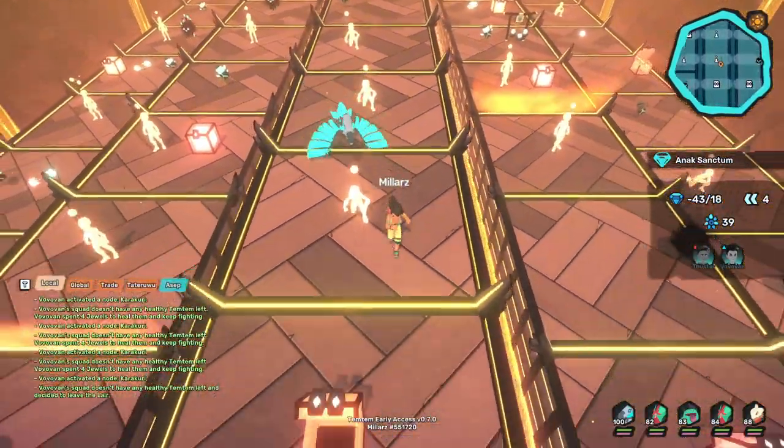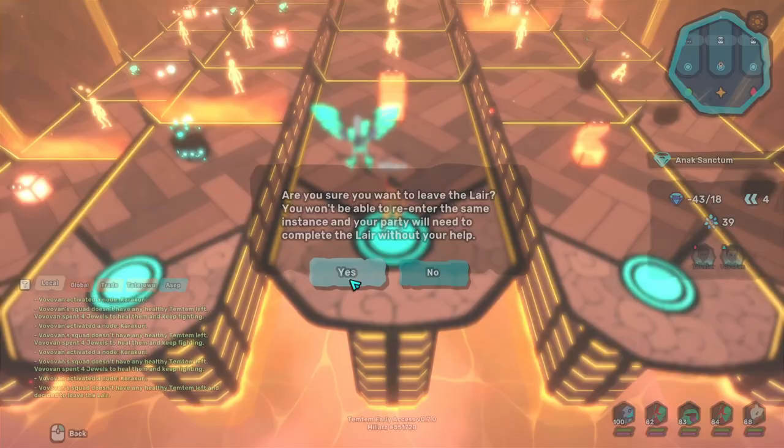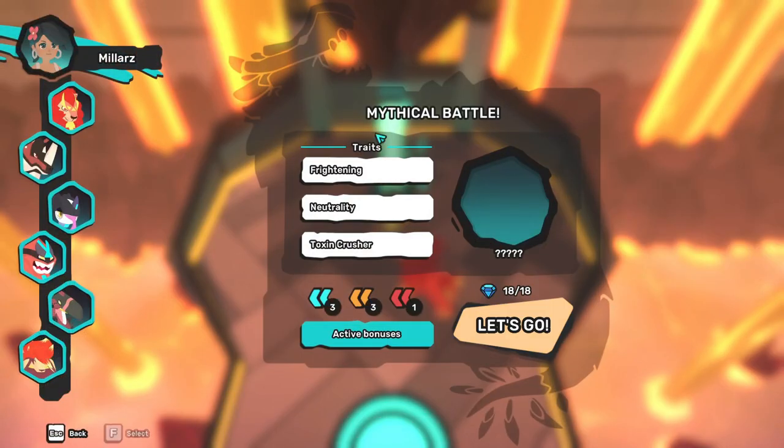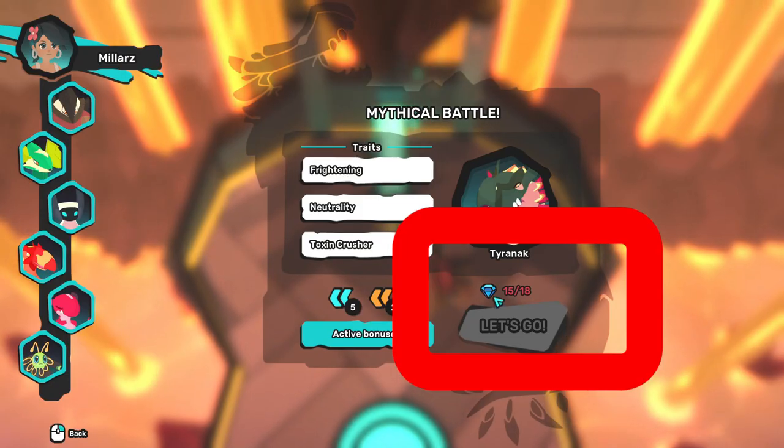If your party has not collected enough jewels, you can exit the dungeon near the beginning of the lair. At the end of the path, there is a stand you can interact with to get to the boss Tyronek. You can only access the boss if your entire party has collectively collected 18 jewels.